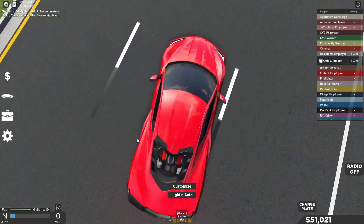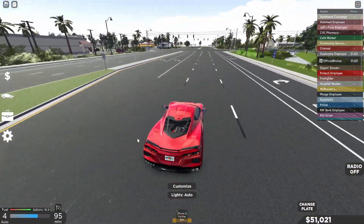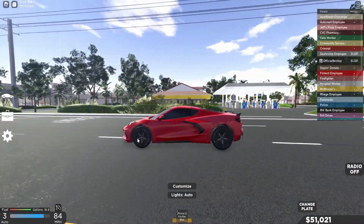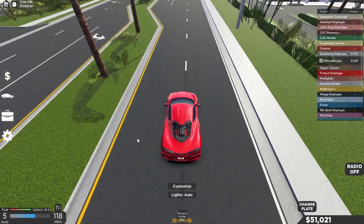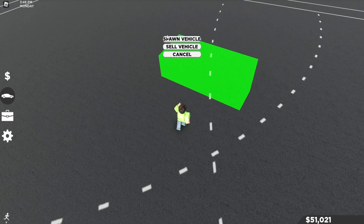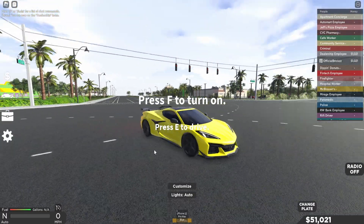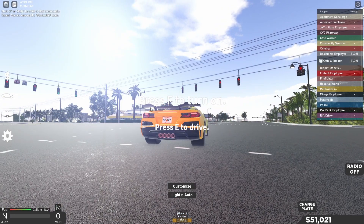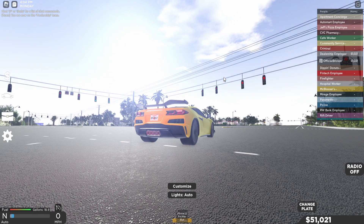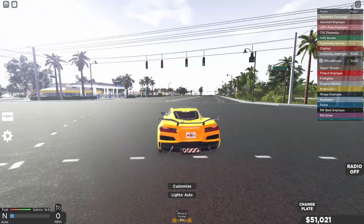Let's give it a drive. I think it sounds like an actual C8 — I've heard a few of them in real life and I think the sound is pretty accurate. Next car is the 2023 Chevy Corvette Z06 Z07 package. These things are so cool — I've seen one in real life and they look awesome. Here's the startup, idle, and a rev. It sounds really good and actually sounds like the real thing.